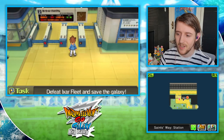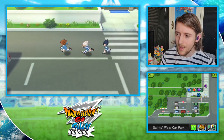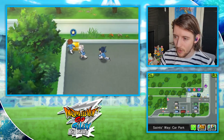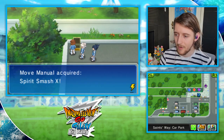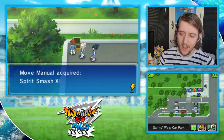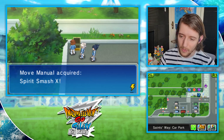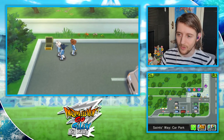Our next destination is over at the Saintsway Stadium. Down here in this derelict corner with seemingly nothing in it is in fact Spirit Smash X — basically the equivalent of the one we got at the start in Odaiba. This will do more damage during Spirit Battles.